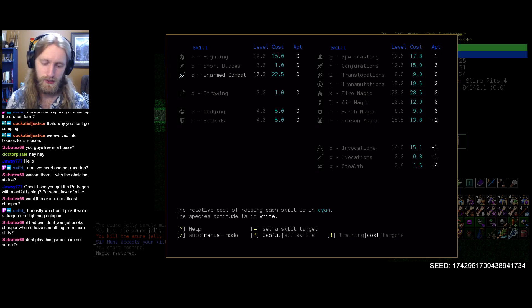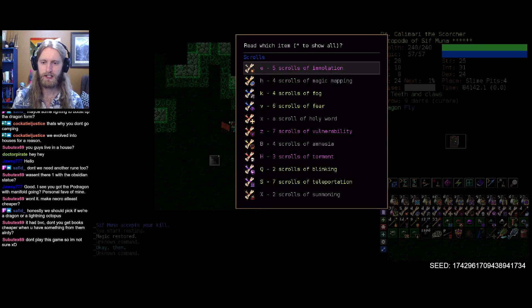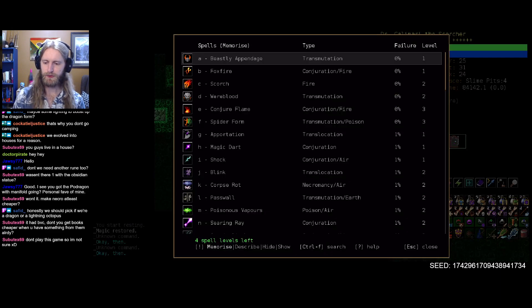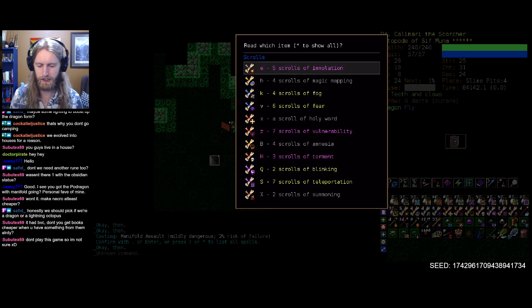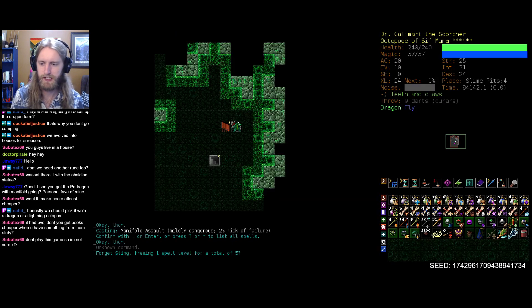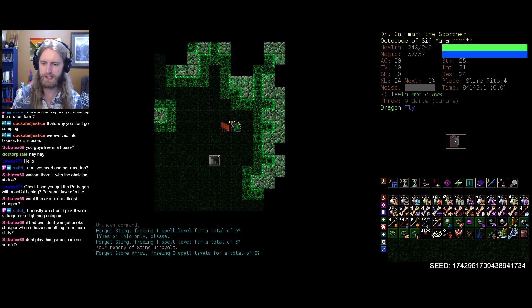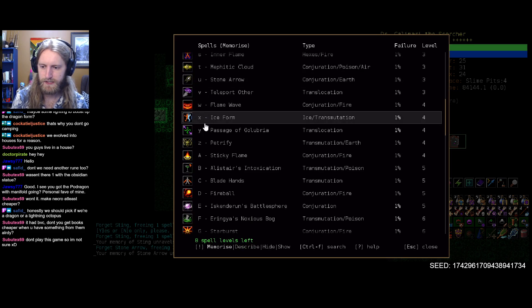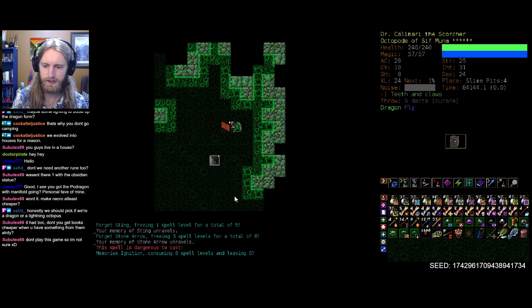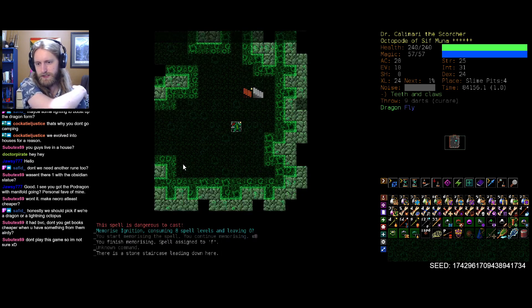I do want ignition up. We have four spell levels, so if I can just clear up a four-level spot we can get ignition. That means dropping sting and stone arrow - does that sound reasonable? I think so. Let's get rid of stone arrow and learn just a smidge of the good stuff here, bringing ignition on board. Not too shabby.